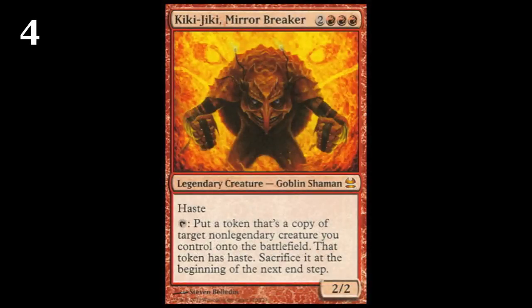Number four, Kiki-Jiki. If anyone didn't see this coming, I'm very surprised. Kiki-Jiki just hits play, goes crazy, combos off in so many ways, and can be used as a commander. In EDH, where you're running lots of huge creatures — and your opponents are running lots of huge non-legendary creatures — being able to make a copy of them is ridiculous. There are so many applications with him that yes, he costs three red, but two and three color decks will still run him. Mono red, if you're not running him, you've got a problem.